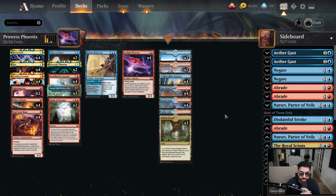Lastly, it's time to talk about the sideboard. We have 2 Aethergust, 2 Negate, 2 Abrade, Narset, Disdainful Stroke, the Royal Scions, and 4 Ley Line of the Void.